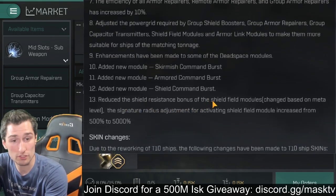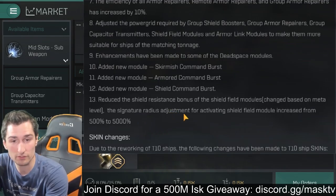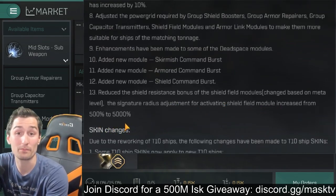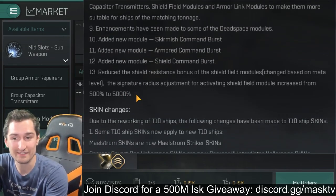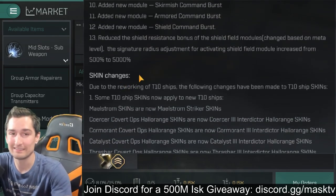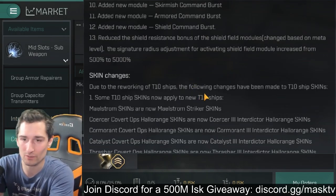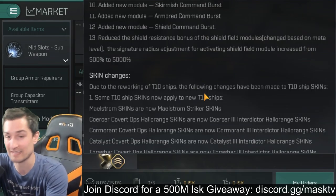They've reduced the shield resistance bonus of the shield field modules, and the signature radius for activating them has increased from 500% to 5,000%. Nobody really cares about the signature radius — if you're running a bubble, everything should just be smacking you anyway. But realistically that's a good change and how it should be: you put the bubble up, you are now massive, and your signature radius should be about 10 times normal.